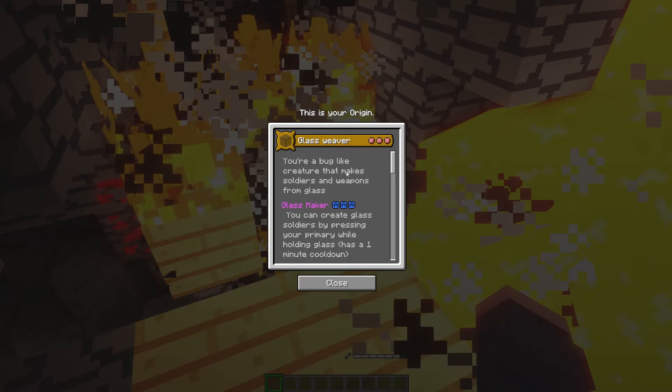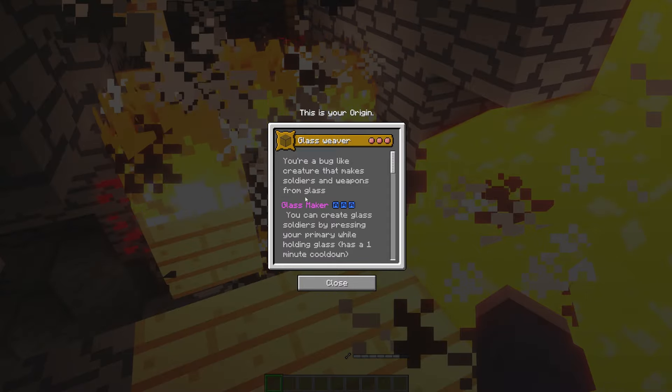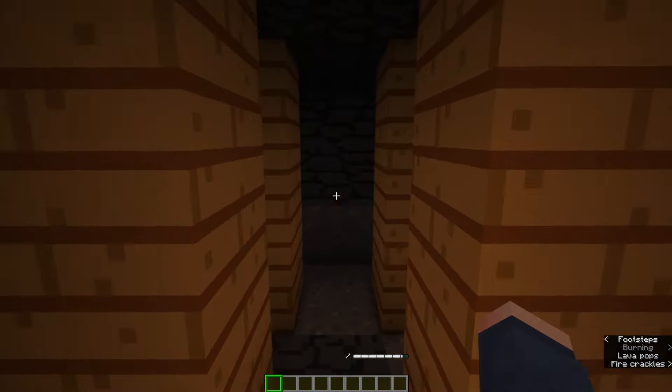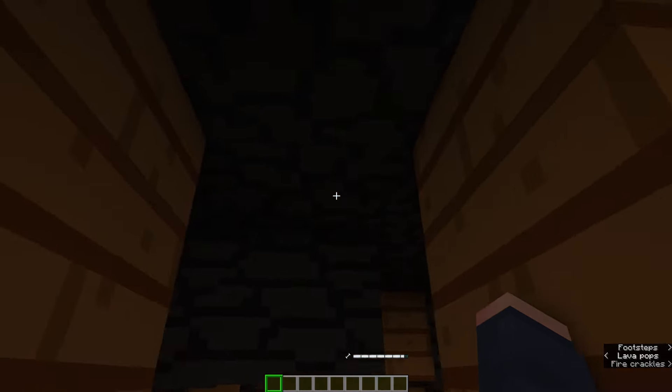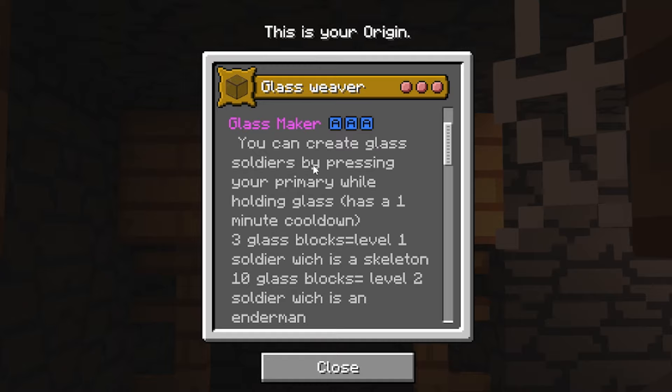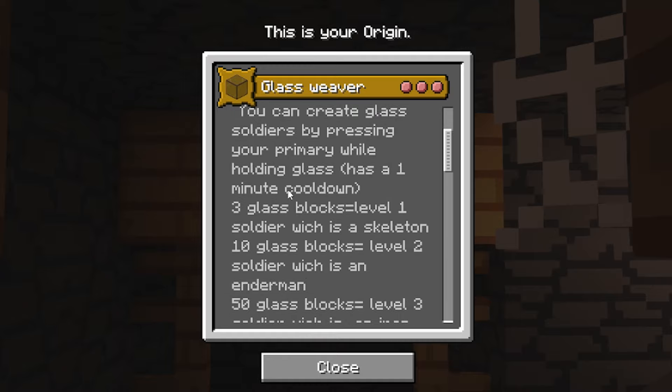You're a bug-like creature that makes soldiers and weapons from glass. A first thing to put in mind here is that this Origin will require the Extra Origin Keys mod. Glassmaker: you can create glass soldiers by pressing your primary while holding glass. It has a one-minute cooldown.